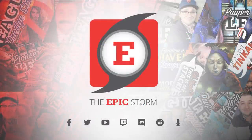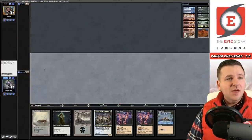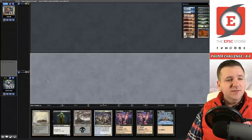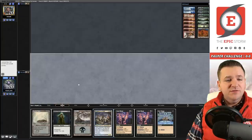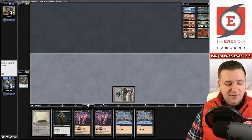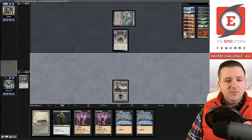Welcome to round number one of the Pauper Challenge. I'm on the play against Hamuda, who I faced last week on Affinity. We have a pretty good hand — we just need a copy of Reaping the Graves. Turn one: play the Swamp and cycle Architects of Will. I'll keep the Baron More in case we run out of cyclers. Let's main phase cycle the Architect, then pass. Off the Dark Ritual draw, that's not a bad start in a super fast matchup but we need to find Reaping the Graves.